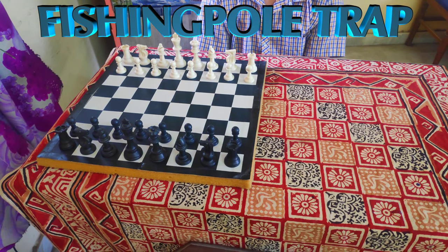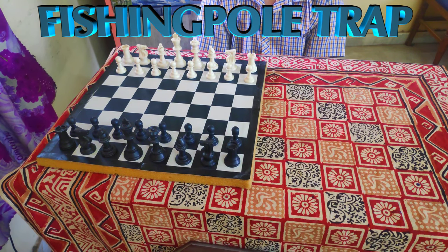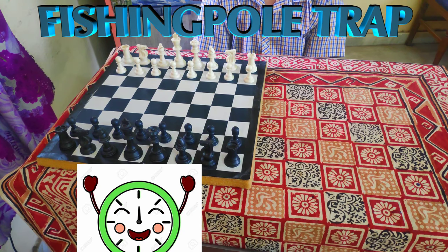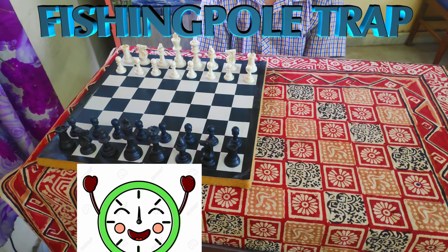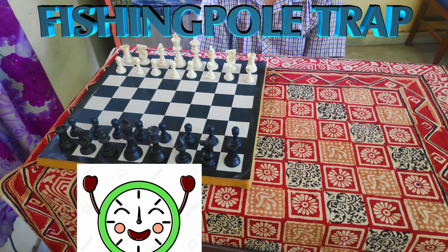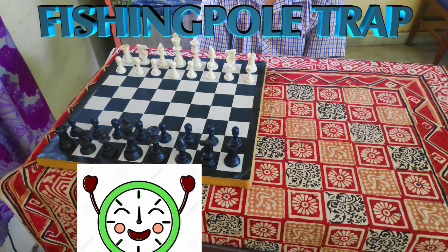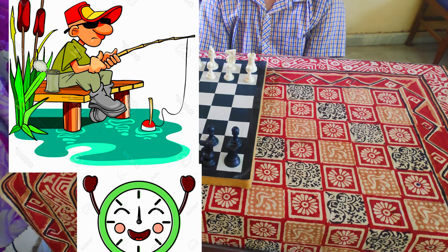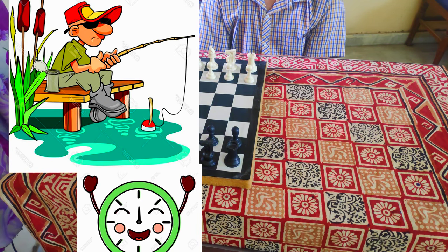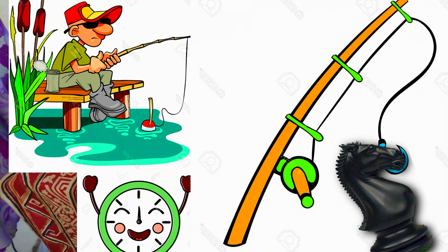In this video, I am going to tell you about a chess trap which you can play to checkmate your opponent very quickly and very easily. You will play this trap when you have the black pieces. This trap is called the fishing pole trap. We are going to throw a hook in the same way and checkmate the white king.